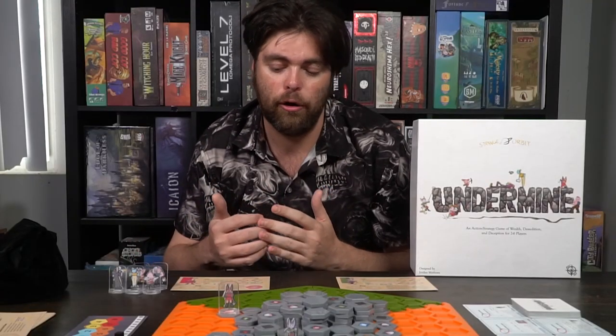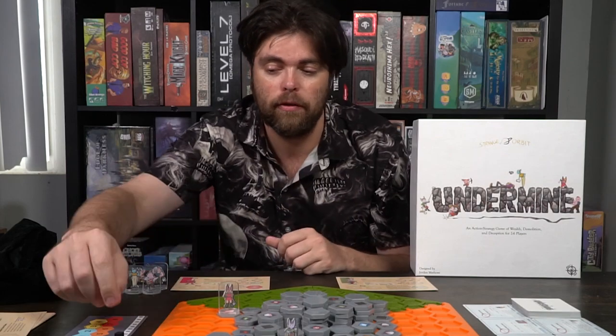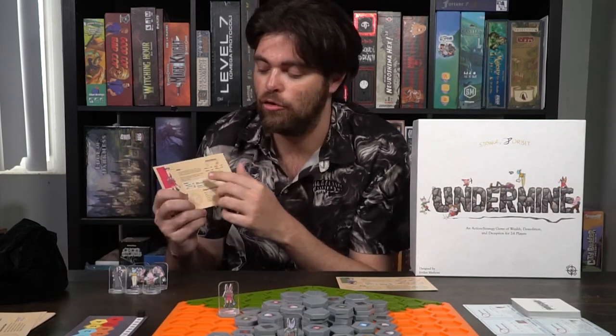In Undermine, each player is going to get 10 actions on their turn. You can take any of these actions as many as you would like, up to a total of 10 action points. Go ahead and take your little marker and put it on 10. Look at your character and make sure you don't forget about their special ability, because some characters have bonus abilities they can take for free or abilities that change the rules of some of their specific actions.